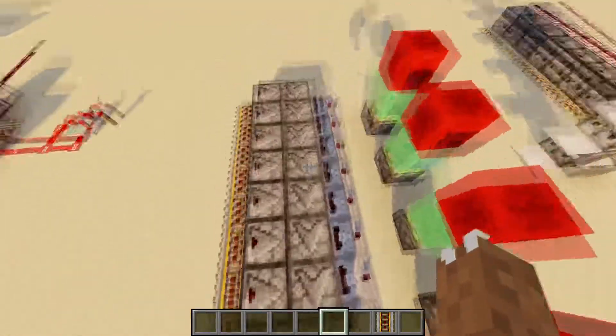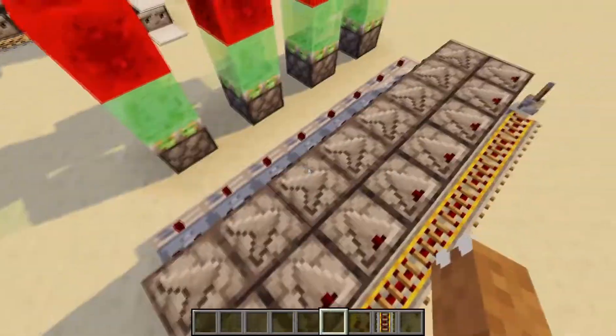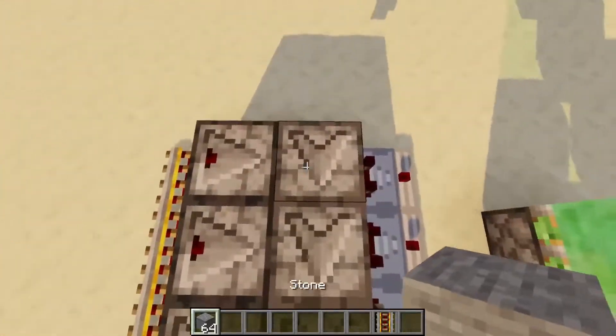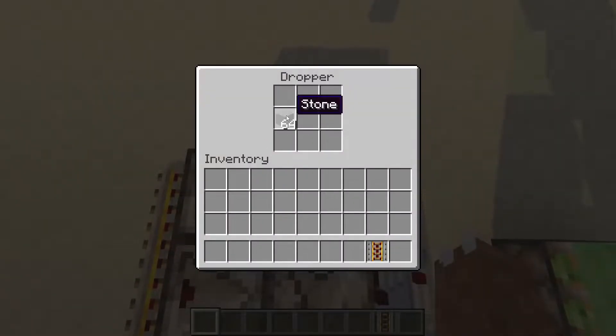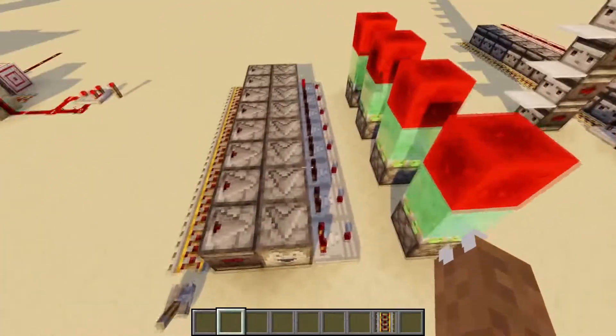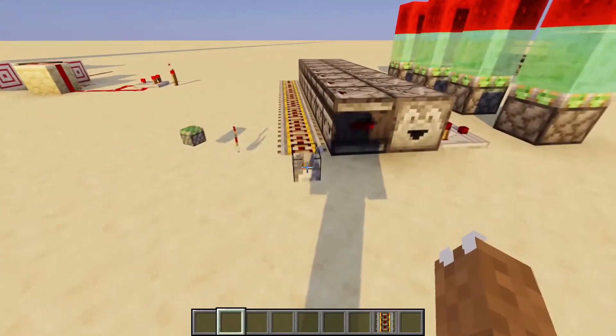Over here is something I'd like to mention: when you put update order into droppers, they actually move items. And to check if a comparator was primed — as I said, use a BUD — and this is a way to prime them.